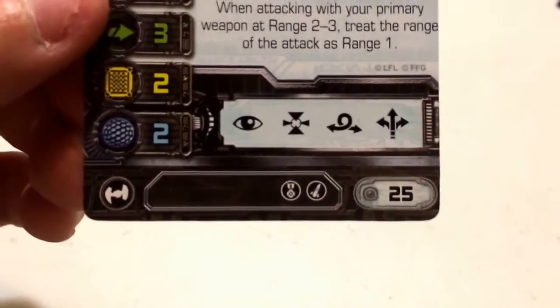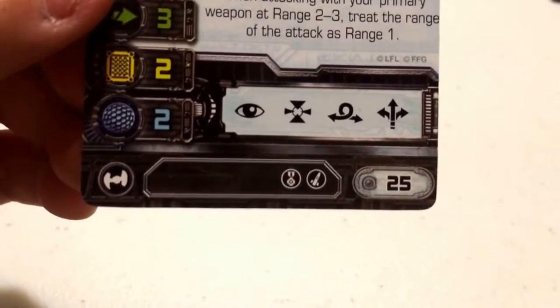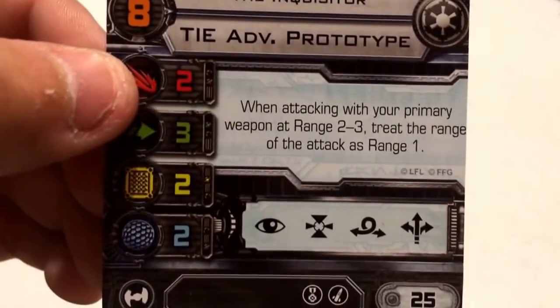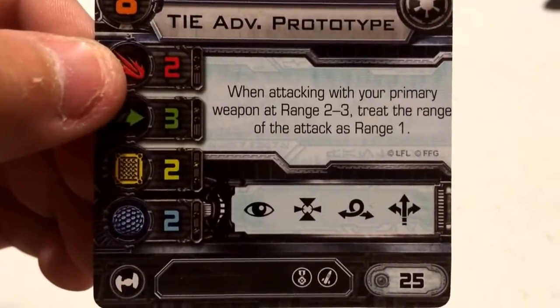He costs 25 points to field, so relatively cheap. His upgrade bar consists of an Elite upgrade slot, a Missile slot, and a Title modification. His pilot ability reads: when attacking with your primary weapon at range 2 to 3, treat the range of the attack as range 1.